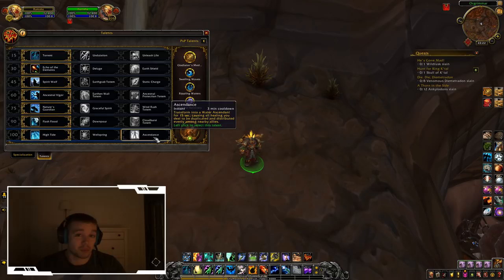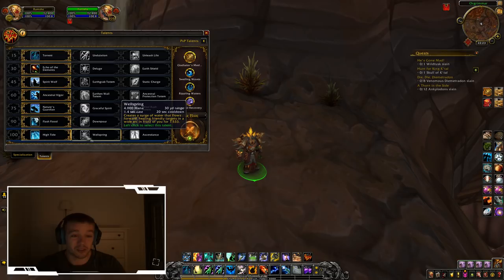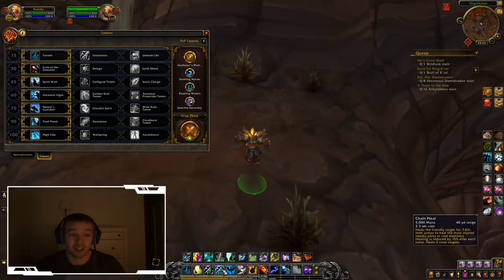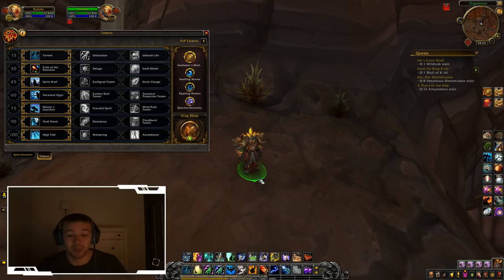In the last talent row, Ascendance isn't really worth it at the moment — the healing it duplicates over those 15 seconds doesn't justify the pick. High Tide is probably the most recommended talent here: it allows Chain Heal to bounce to one additional target (five instead of four), and it reduces the falloff with each bounce by half. So if target one gets healed for full, target two used to get 50% — now it gets much more. If you like Chain Heal, as you should as a shaman, High Tide is excellent.